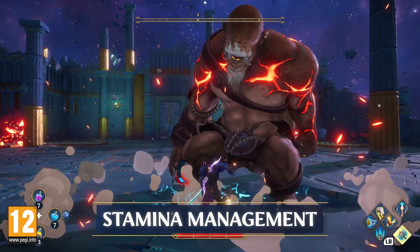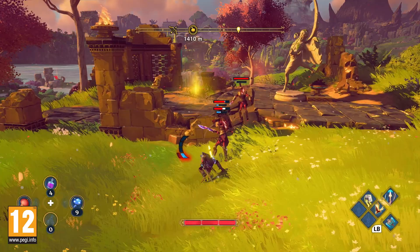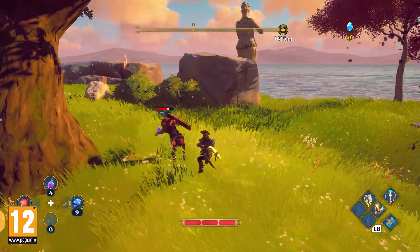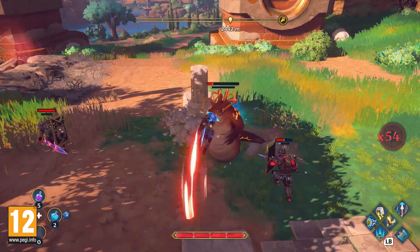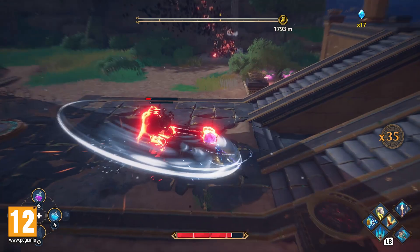Keep an eye on your stamina meter in combat. Your godly powers require stamina, so make sure to use your light attacks, which replenish your stamina bar. While your heavy attacks won't regain stamina, they'll fill up the enemy's stun bar, which leaves them open for a big combo. The greater your combo, the more damage you deal, which is particularly helpful when you take on large groups of enemies.